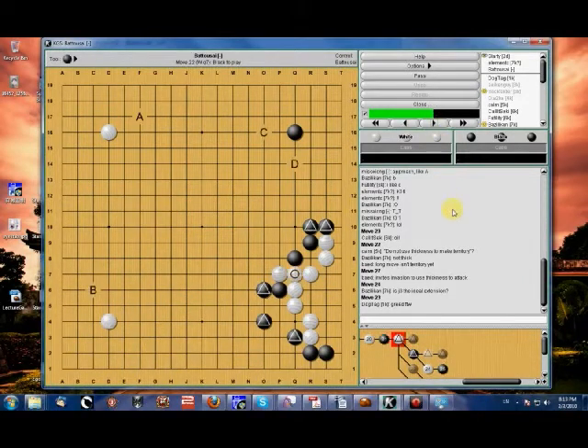This is a little bit of a trick question. If your first inclination was to play any of these moves — A through D — then you have to work on your direction of play, because you're letting your walls go to waste.